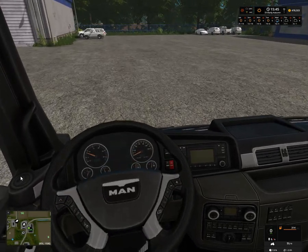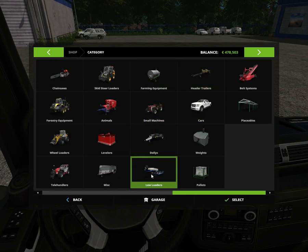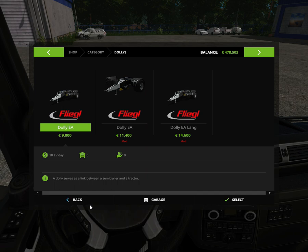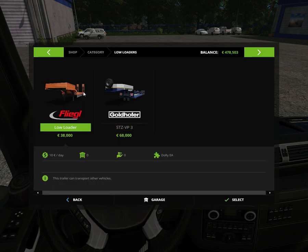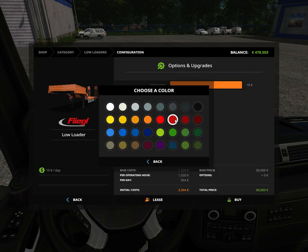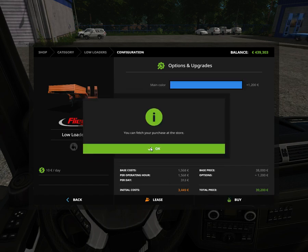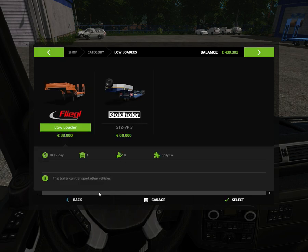So we have 478,000. We need a trailer. Let's see — not all this. Low loaders. We have this one at 38 and this one at 468. I don't want the difference, but we'll go with the cheaper one. I think we'll go with some cool color now — blue. Blue is nice.